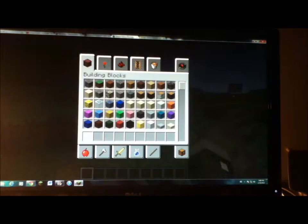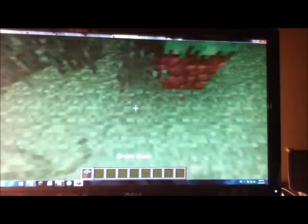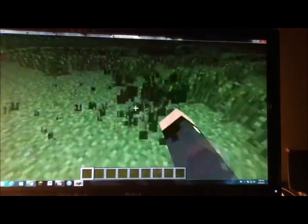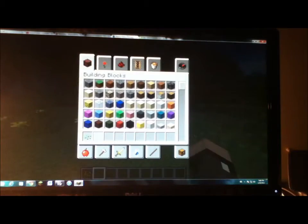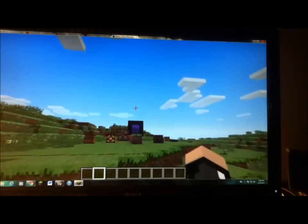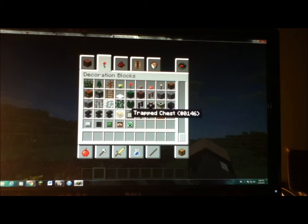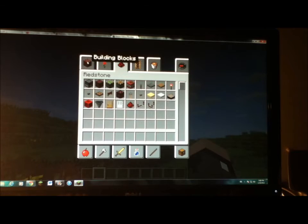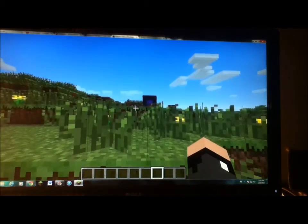I think that's about it for the snapshot. It's definitely not as big as the one from last week. Anyway guys, Mergarman 4, over and out. Wait — one thing. This probably isn't very important and many of you probably don't care, but trap chests are now in 'decoration' instead of 'redstone'. Anyway guys, Mergarman 4, over and out. See you guys later.